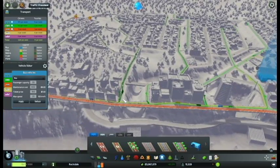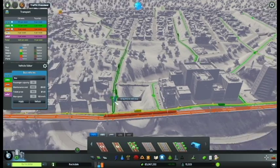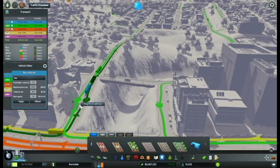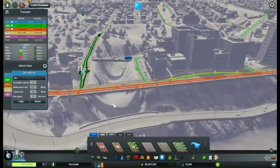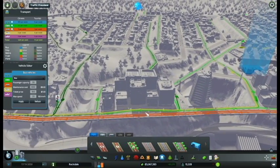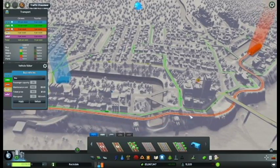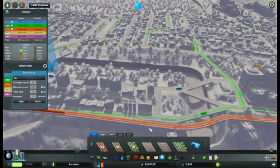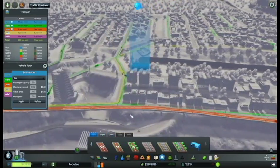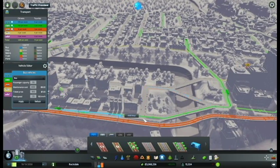Just small bus lines to get people a little further through the town. Creating a new stop right here — create new line — we'll have it stop there and then just kind of circle. We need to have a stop on this side because that is a long gap.